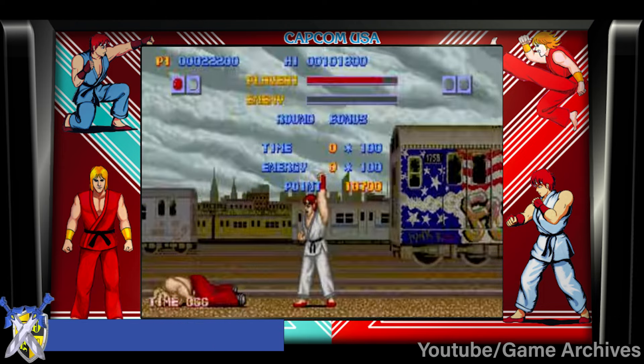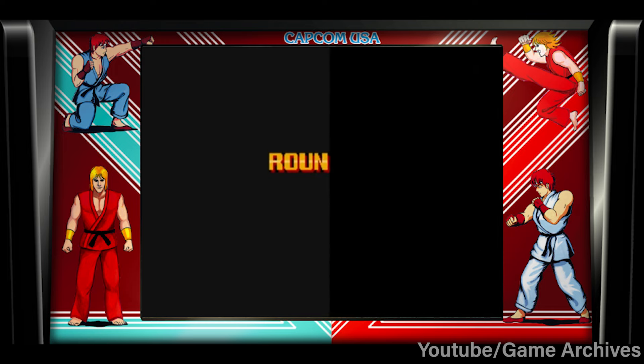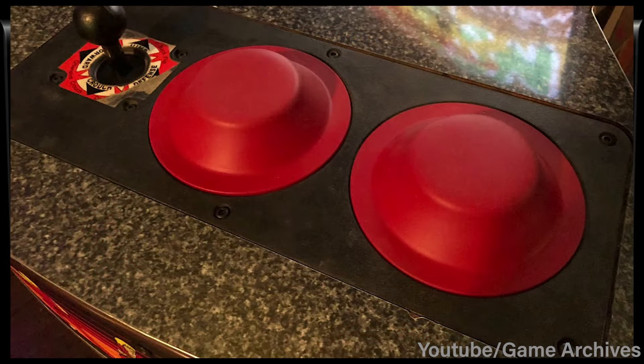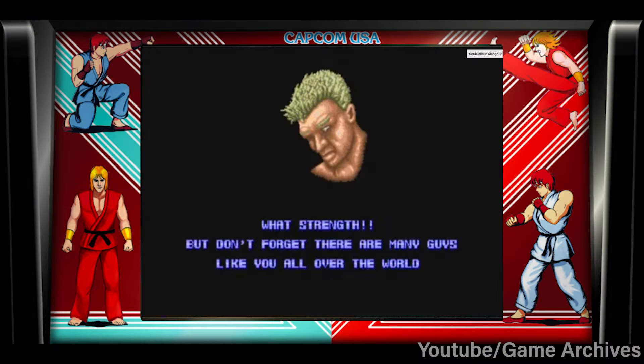Street Fighter II was the follow-up to the less-than-well-received original game. The first one, let's say it was different, with cabinets often only having buttons that would vary attack strength based on how hard they were hit. This made for attacks not always coming out consistently in the manner that you wanted them to. On top of that, people were actually talking about bloodying up their hands by having to almost literally punch the pad to get some of the harder attacks to work. Eventually, this would shift to a six-button setup that we now know is pretty much common with most fighters today.